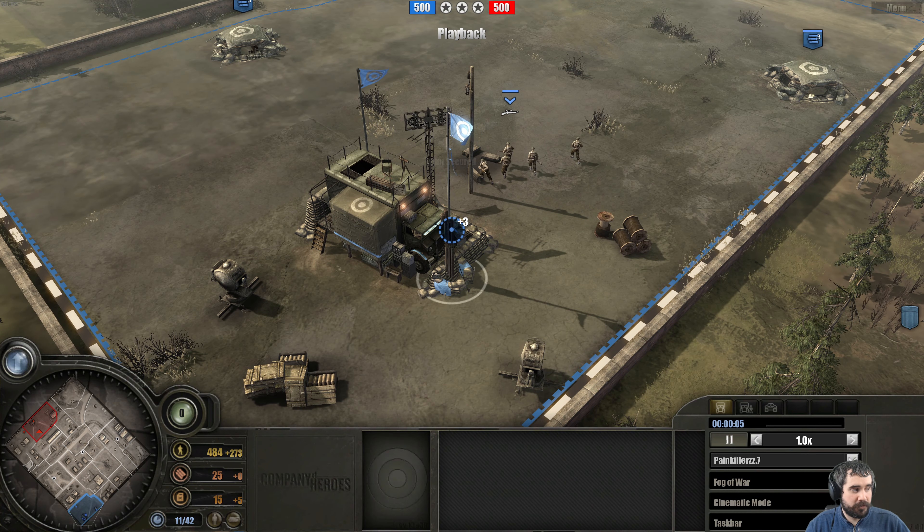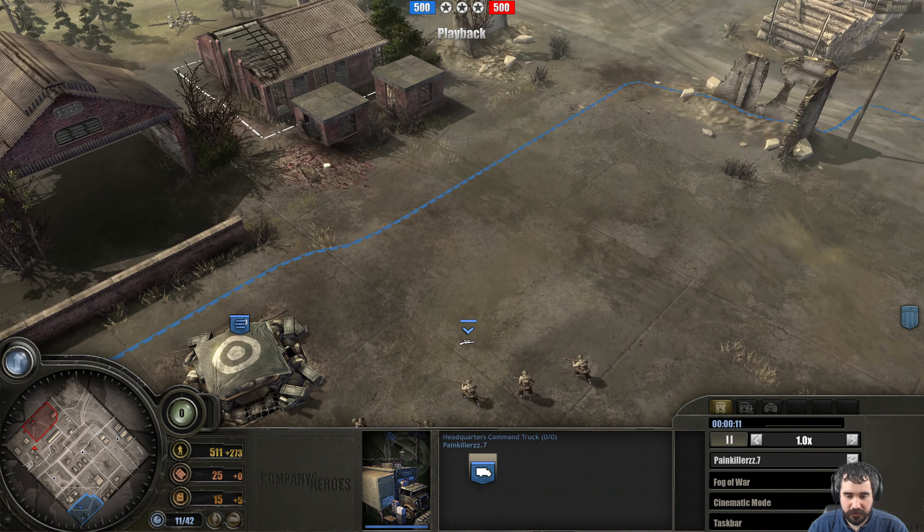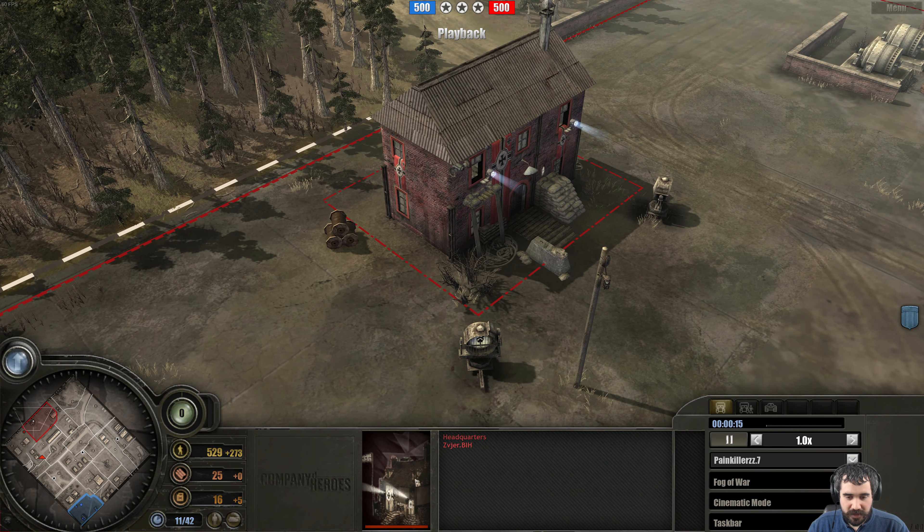Greetings everyone, Ajan here with another Company of Heroes 1 replay. On the south side as the UKF, we have Painkiller ZZ-DOT7. On the north side as the Panzer Elite, we have Zivjar BIH — I have no idea how to pronounce it.